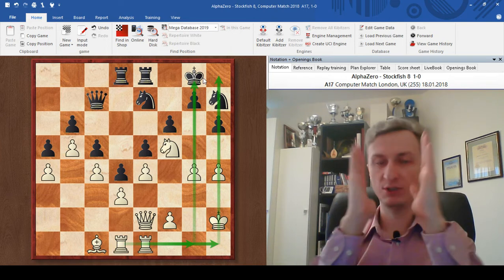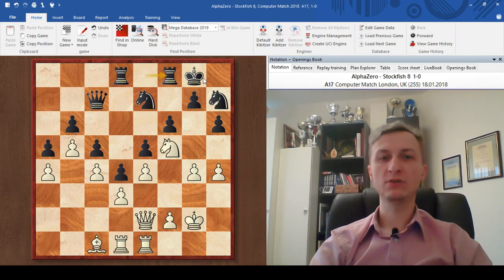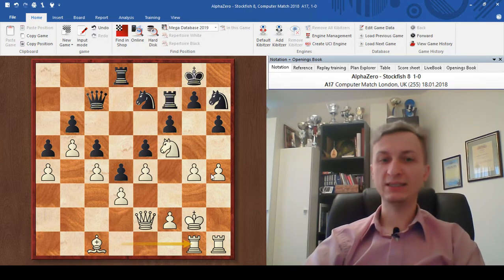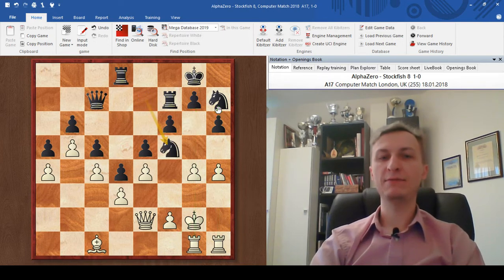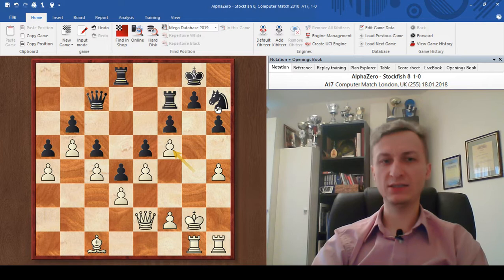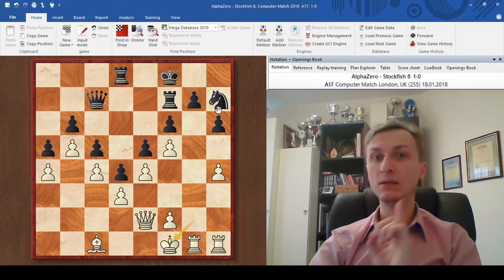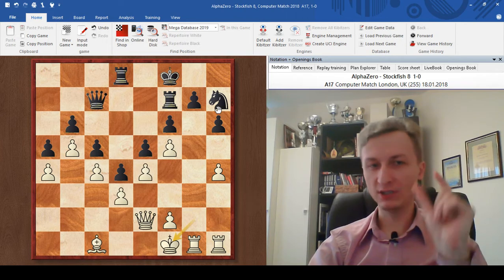King g2, rook f8, rook h1, rook f7 — black is trying to improve the rook. Rook g1. White is — guess what — the king will move away and open up the rooks. Knight takes f5, g takes f5. It seems close to a draw position; black is very solid. King f8, king f1. Every single move white is improving his position just a tiny bit.